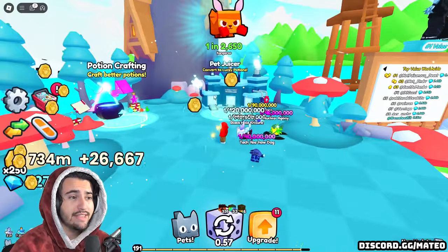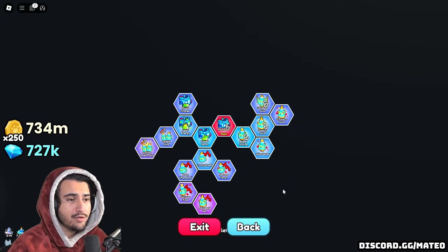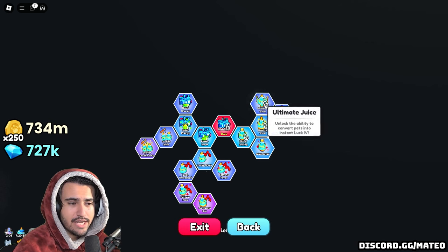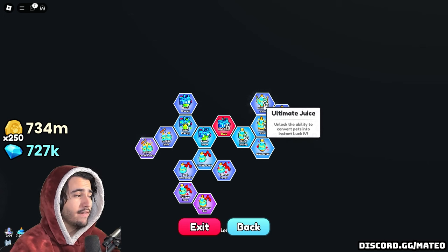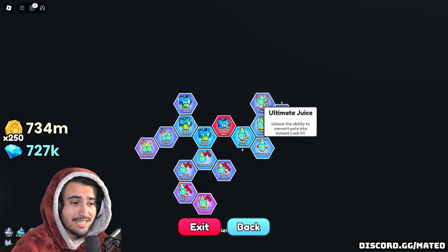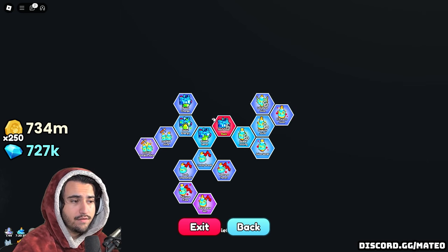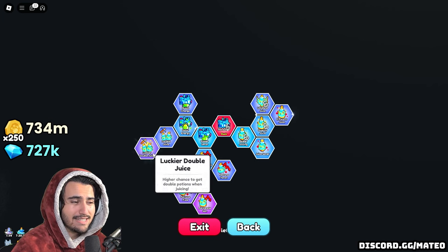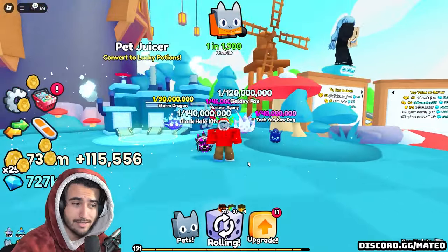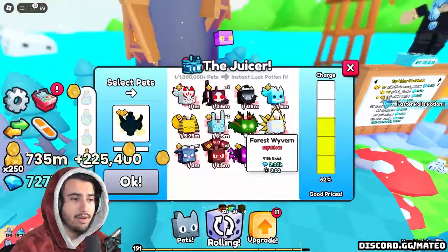The way to actually do that is using the new pet juicer machine. Inside the pet juicer machine, you also need a couple of things unlocked. Go over into the pet juicer tree - you're going to need the upgrade that unlocks the ability to convert pets into instant luck fours. It might take you a little while of grinding to get, but you definitely have to do it. Just make sure you also do the double juice as well as the luckier double juice, because this gives you a chance to actually double some of those instant luck four potions, making you even double the profit.